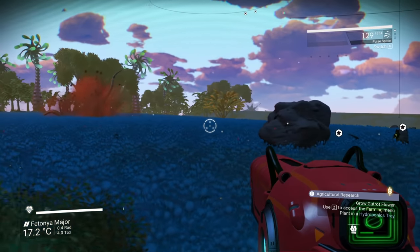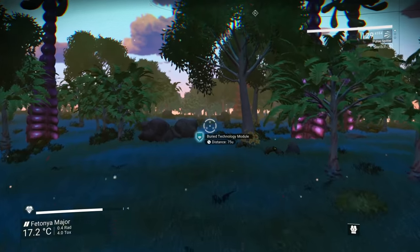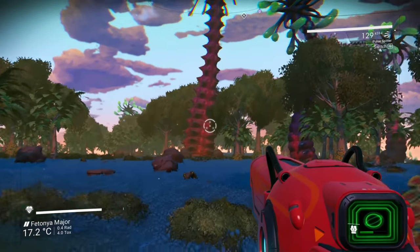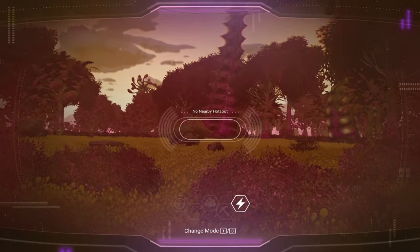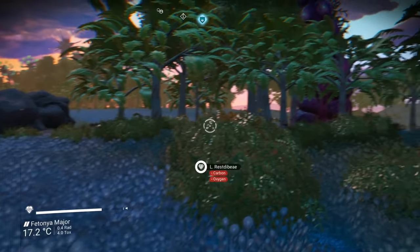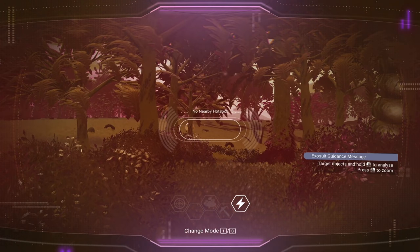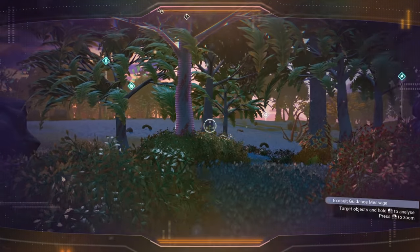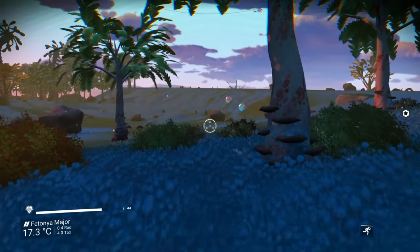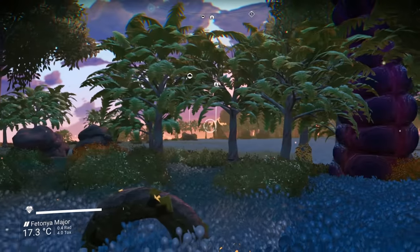Now we're on a legit paradise planet — no weather, no sentinels, just green grass and weird tentacle things growing out of the ground. Honestly, if it wasn't for no nearby hotspots to power our base, I would totally build right here. There's even a bubble plant here! I really want to live here actually. Comment down below — should we move here?